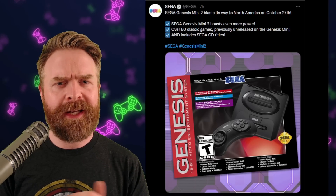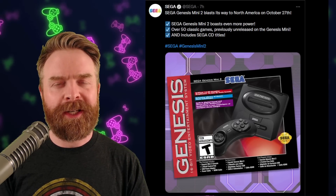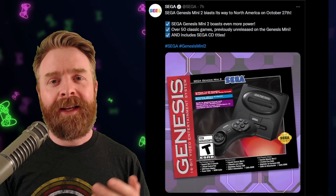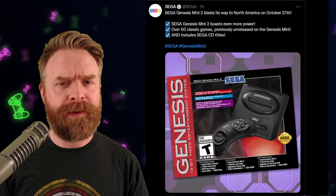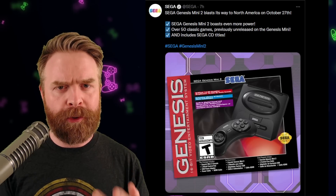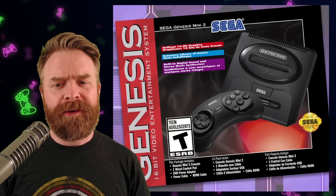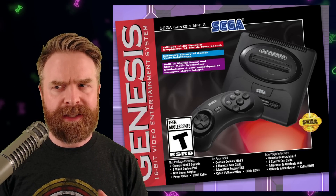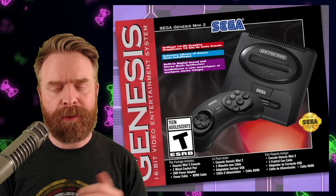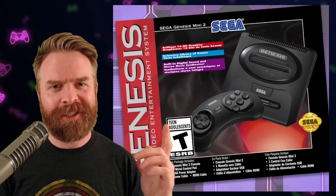And last up, we're talking about Sega. If you're into mini consoles, today Sega dropped some pretty good news. The Sega Genesis Mini 2 will be making its way over to North America on October 27th. It's apparently even more powerful than the regular Sega Genesis Mini, and it's got over 50 classic games previously unreleased on it, including Sega CD titles. I'm on the fence as to whether or not I want to buy one, but Sega actually seems to support the emulation community, so I just might support them and pick one up. On a huge plus side, they've included the good version of the Genesis controller.